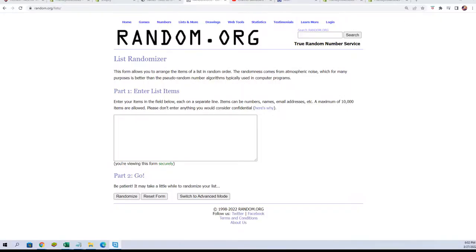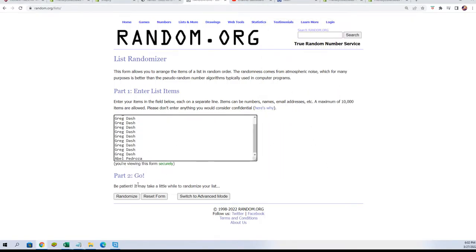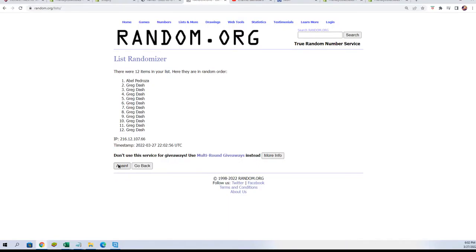We're going to do some randoming and find out who gets which characters or cryptids. Here we go, seven times through for the owner names. We're going to randomize each list seven times. Lucky number seven. First random is done.